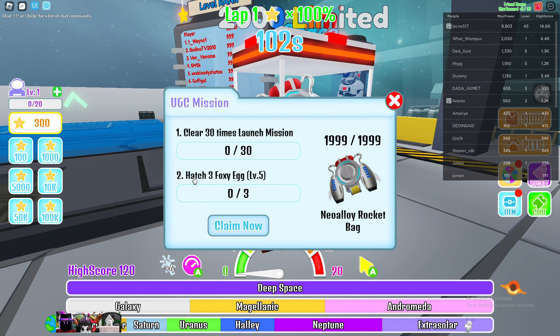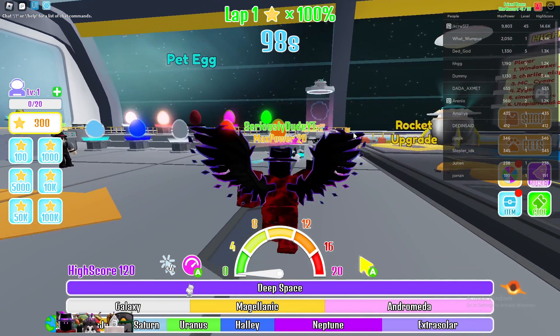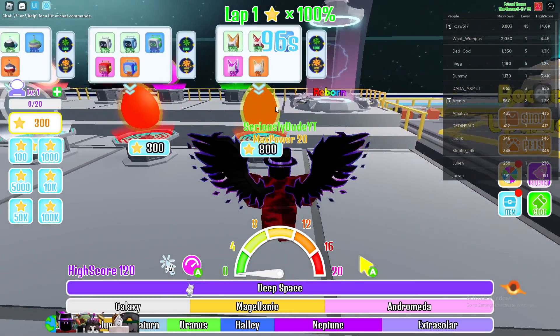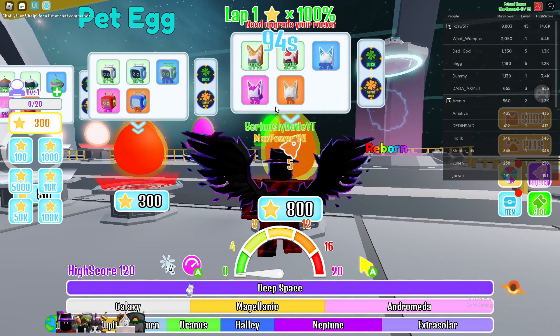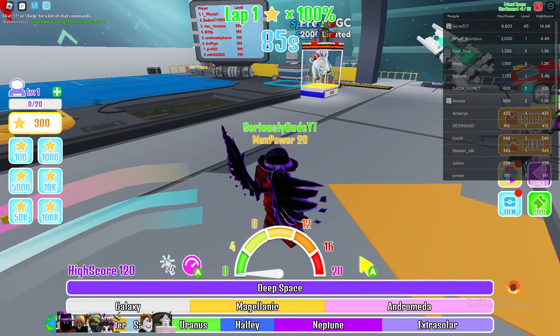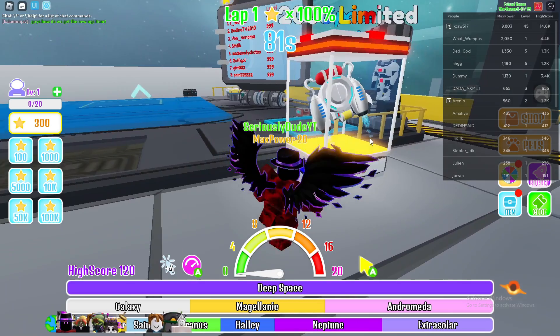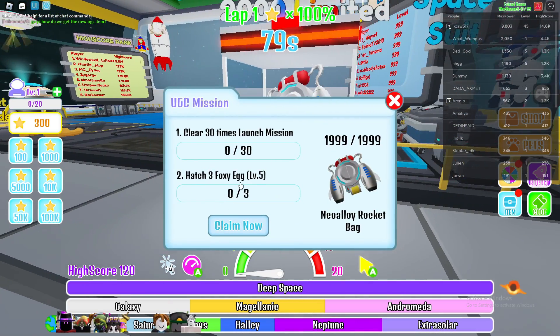Today I'm going to be going over how to get the Neo Alloy Rocket Bag. It will be in the Roblox game Racing Rocket. Once you're in Racing Rocket, you want to come over to where it says free UGC 2000 limited. The first mission is to launch 30 times, and then hatch free foxy eggs to level 5.